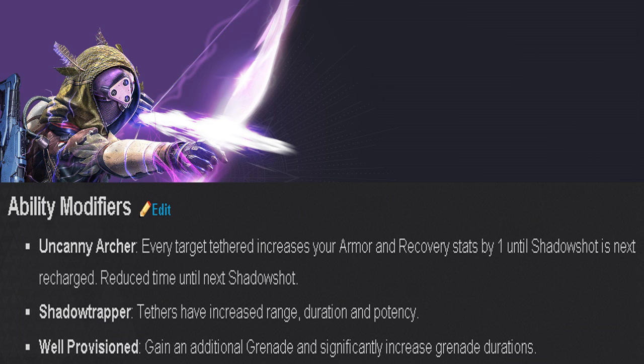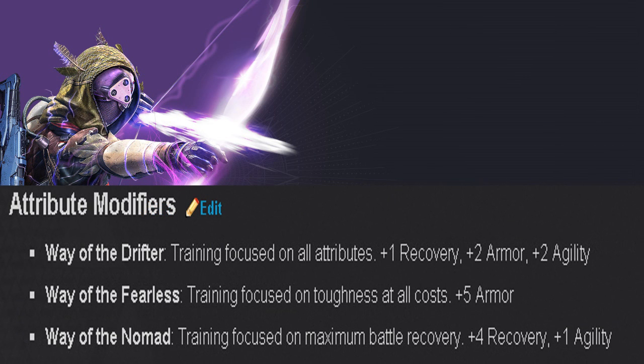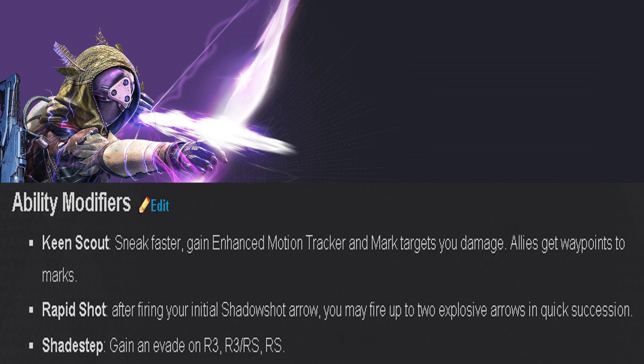Shadow Trapper gives tethers increased range, duration, and potency — useful if you shoot an enemy and others are off in the distance, it can still slow them down, or in PvP you never know who could be nearby and get caught. Well Provisioned grants an additional grenade and significantly increases grenade duration. The final attribute modifiers focus on recovery, armor, agility — toughness plus five armor, max battle recovery plus four recovery, and plus one agility.